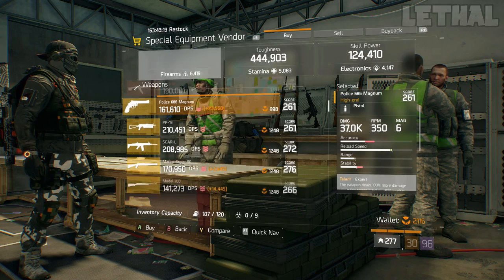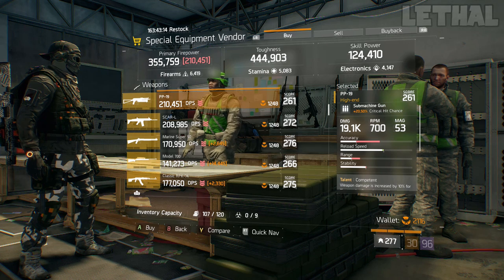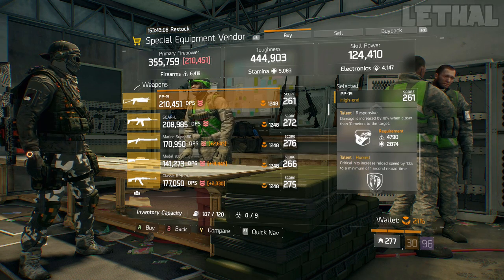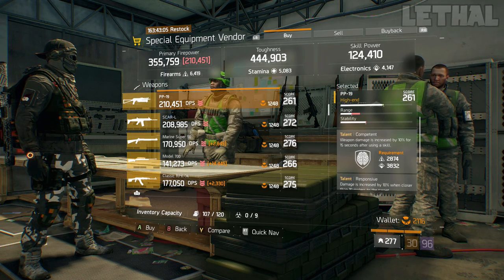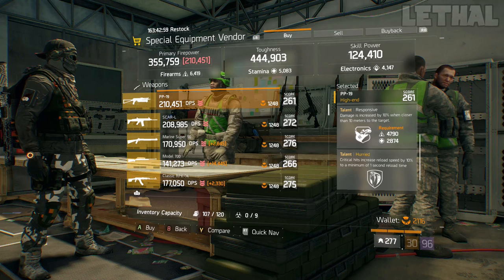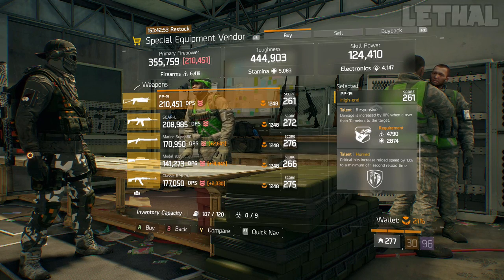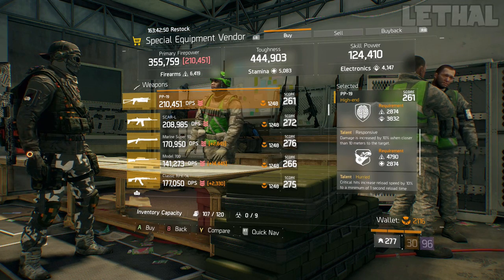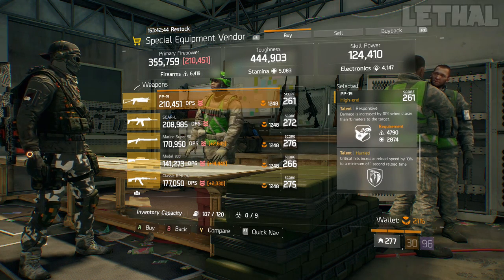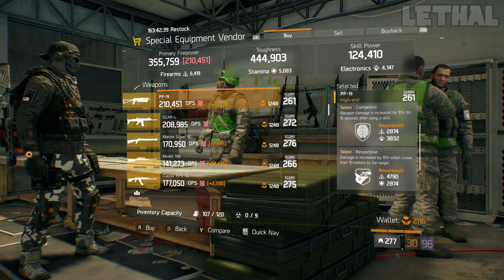A couple spots down, you guys want to check out this PP19. What it comes with is 20.50% critical hit chance, 19.1k base damage, and for the talents it has Competent, Responsive, and Hurried. I would get rid of Competent and go for something like Unforgiving or even Deadly. Hurried on the PP19 is actually really, really good and kind of underrated — it reloads so much quicker, giving you a pretty big advantage in a 1v1 gunfight. If you want to purchase this for a D3 FNC build or anything like that, this weapon is actually really good.